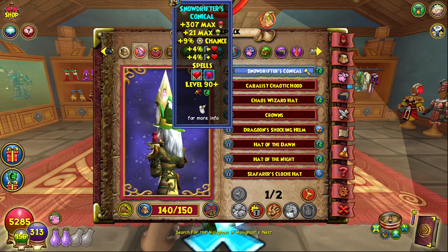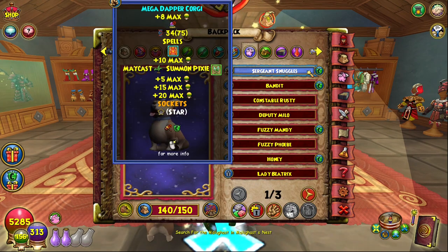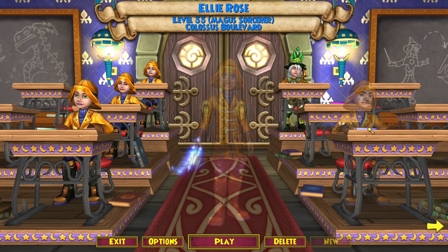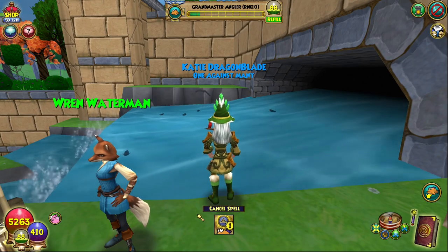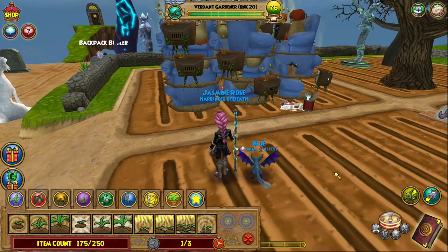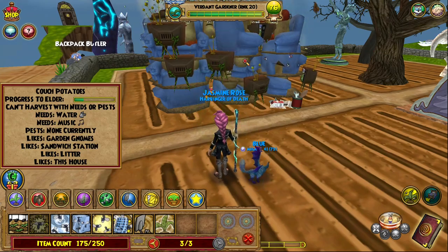The first thing I recommend before beginning the Spiral Showcase is to make sure you start the day off wearing whatever energy gear or pet you have. You want to start the event each day with as much energy as possible, so make sure before you log off for the night that your wizards have the correct gear equipped to earn energy overnight. When you log in each day, the very first thing you should do before questing or anything else is to use your energy to get the fishing and pet training done, budgeting carefully since there's often not enough energy to go around.